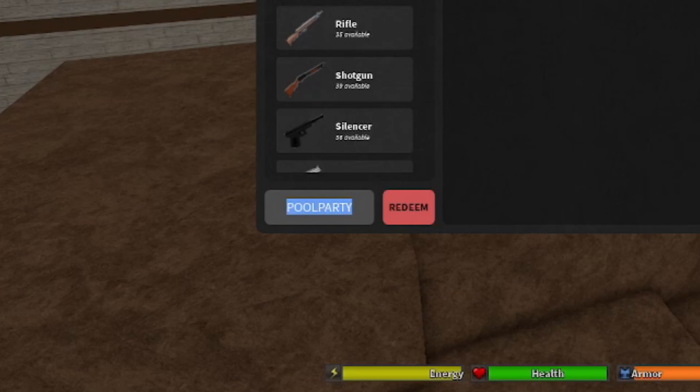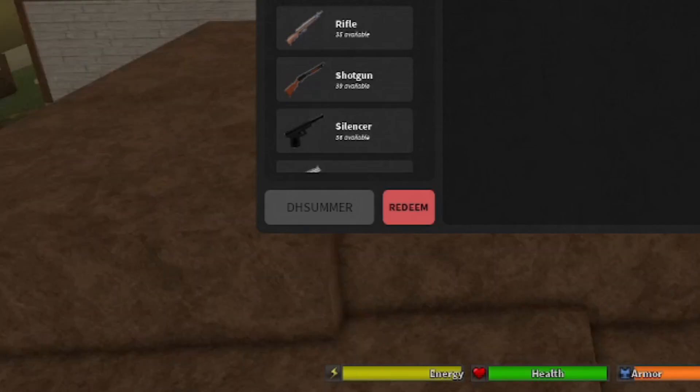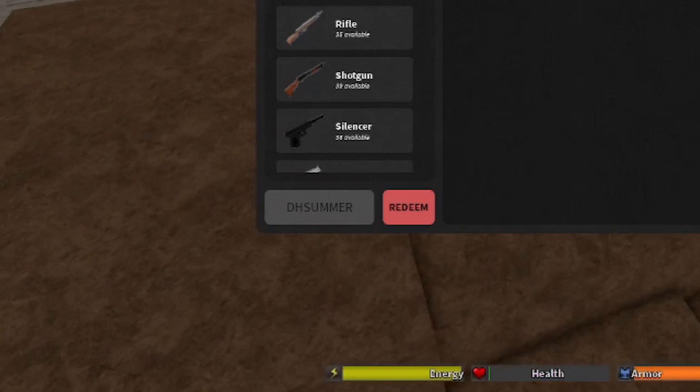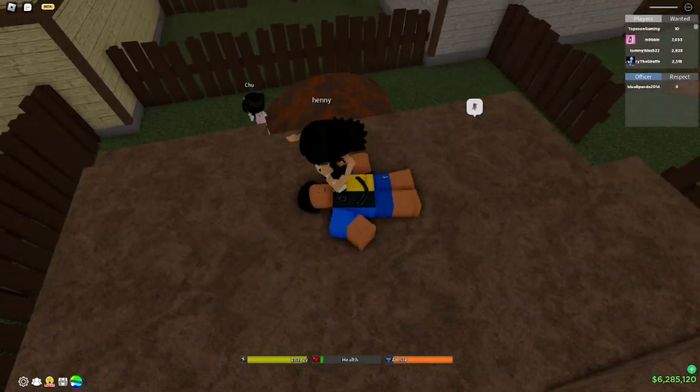The next code is 'DH SUMMER' — all caps: D-H-S-U-M-M-E-R. Redeem this code for 200k cash. If you are looking for free cash, this is the code to redeem right now.